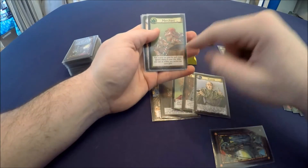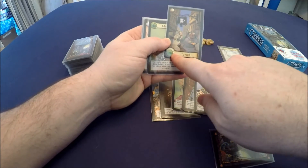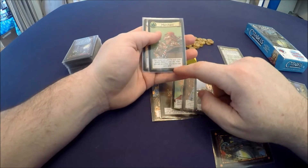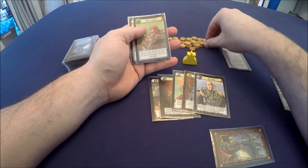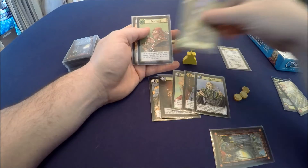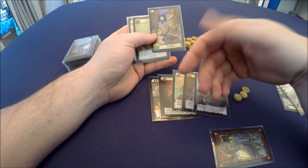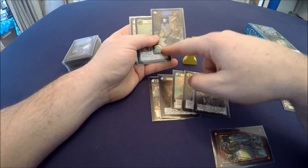The merchant gets one extra gold for any green or trade buildings, and can take an extra gold after performing an action. So I can take my two gold as my action and then take another gold on top of that, plus gold for each trade building I have. If I have a couple of trade buildings and I'm trying to generate money on a turn, I might want to grab the merchant.